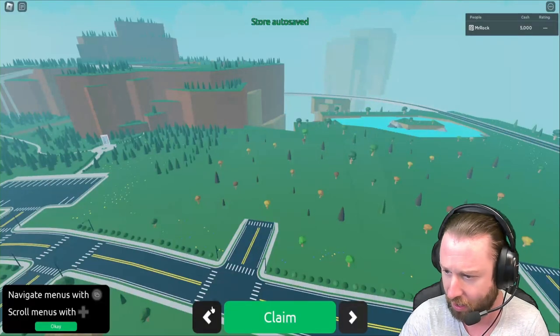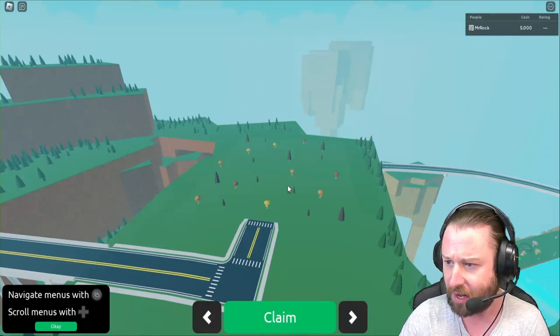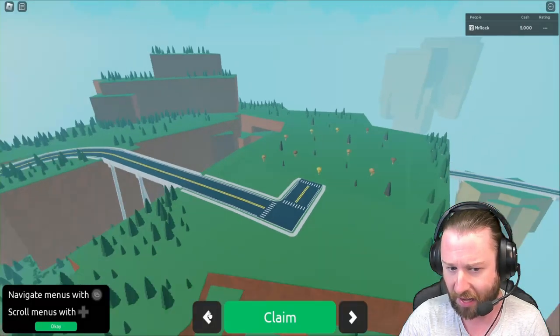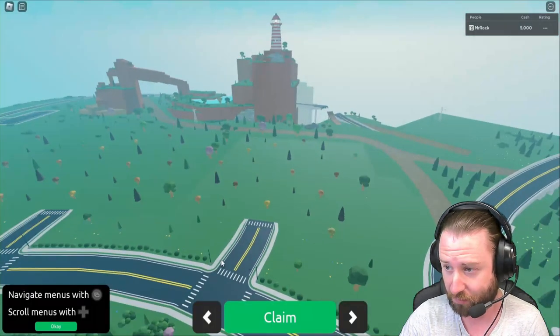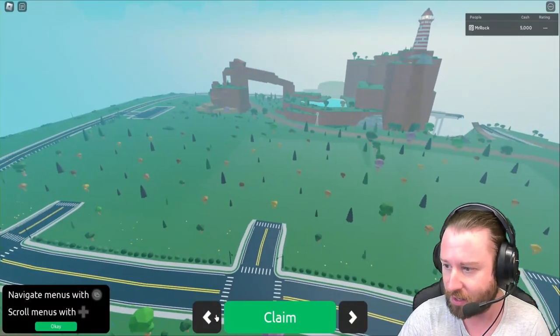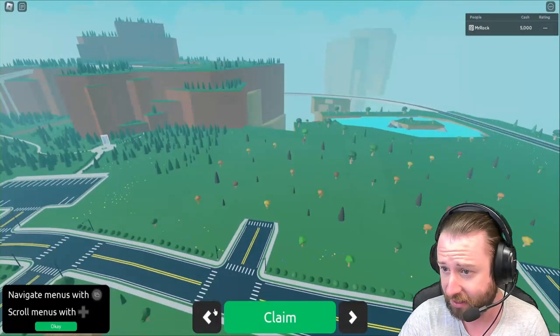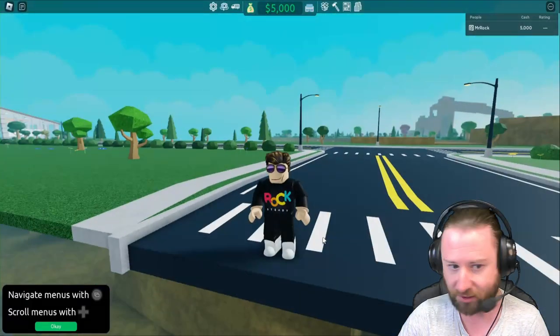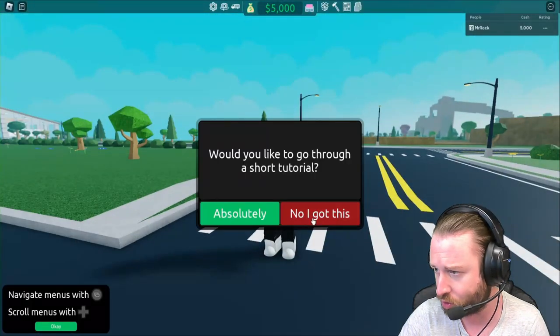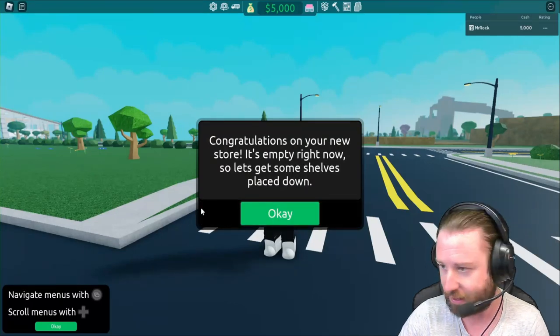I can imagine we get to make our own car park at some point. I don't really want to go up too high just yet — I'll probably stay on middle-ish ground. I'm going to select this plot here; it might not make any difference, but we're going to go ahead and claim it anyway.